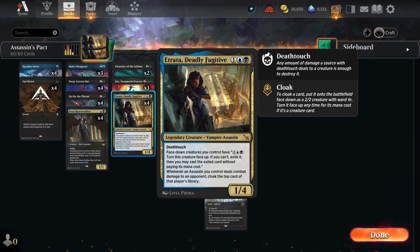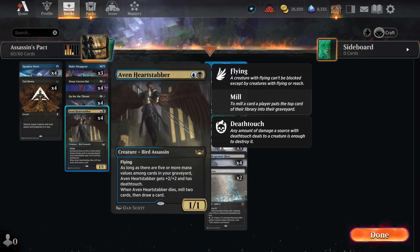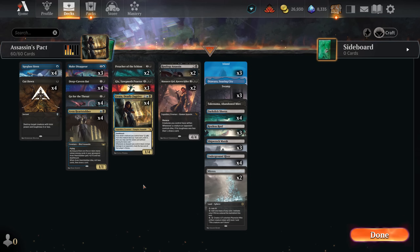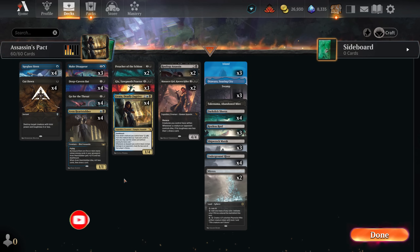We have Heart Stabber for two mana - our only two-drop - which can instantly activate Etrata on turn three, so you can already get the token when she enters the battlefield. This is not the final version of the deck; after playing I changed a few cards and we'll talk about it in the outro. I really hope you enjoy it - if you appreciate trying Assassins in Standard, I would absolutely appreciate the subscribe and like.